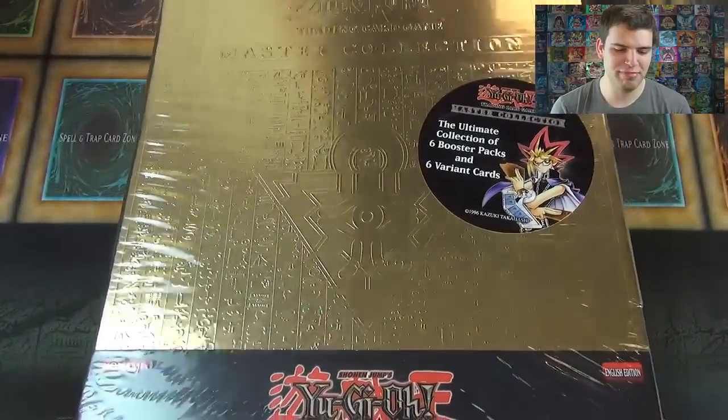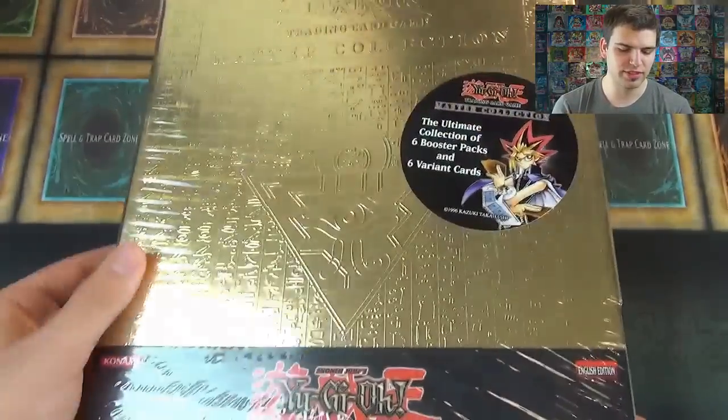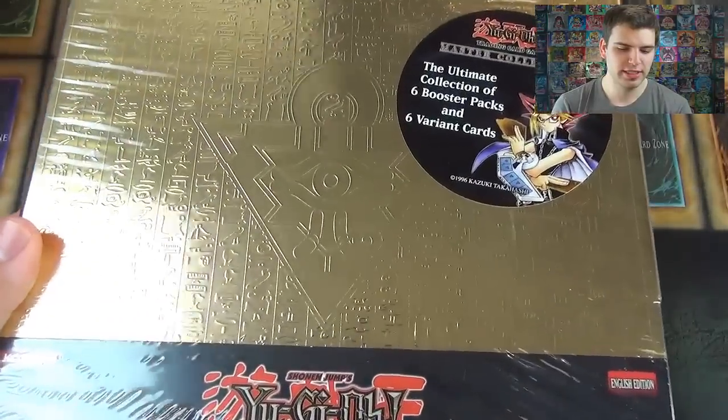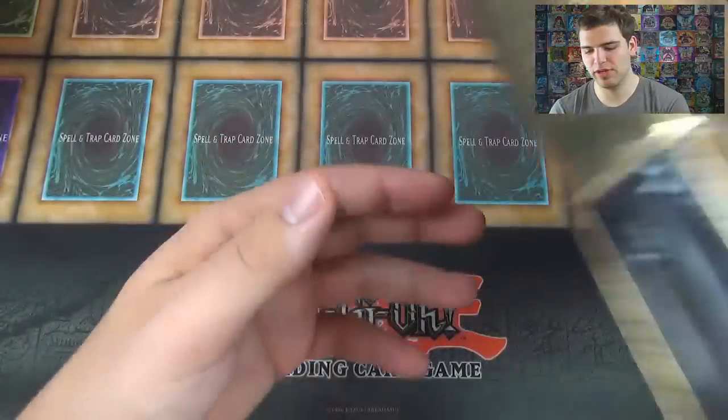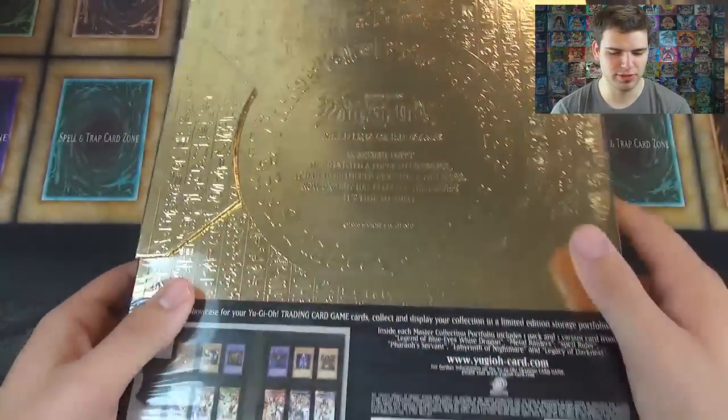I'm really excited to pop this open. This is from back in 2004 — extremely epic. The Master Collection. As you guys can see, it has hieroglyphics and other cool shenanigans on it, and there's the Millennium Puzzle. They made this back in 2004, and then made Master Collection 2 a couple years later.